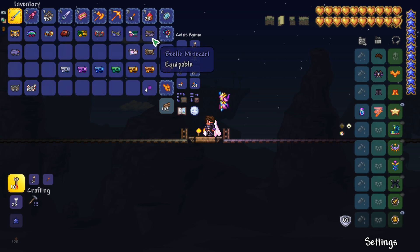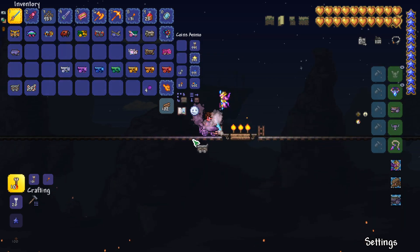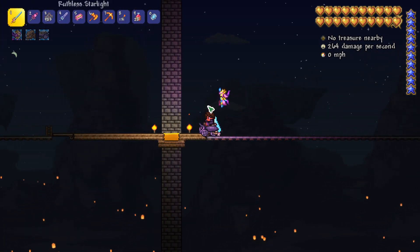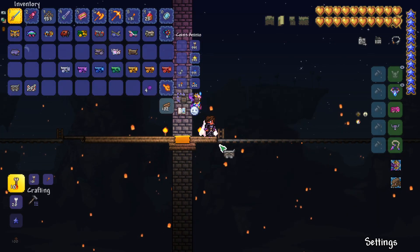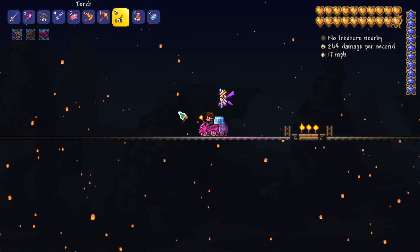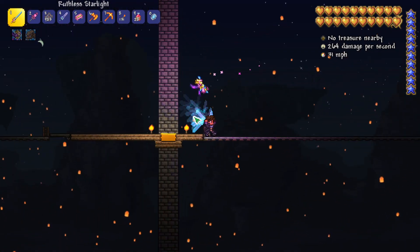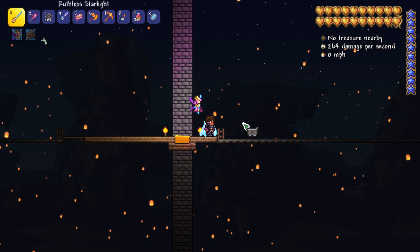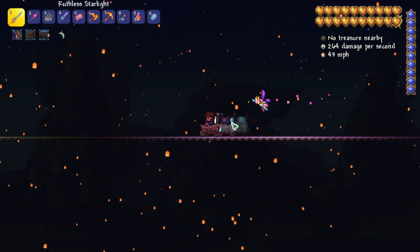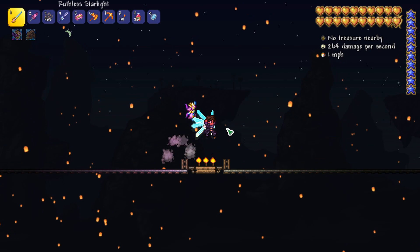Then we have the beetle minecart, which can be crafted from beetle husks — the minecart and beetle husks you get from the golem. It doesn't have any special effect, but it does have a cool look to it: riding a beetle with some exhaust coming out. Next is the pigron minecart, which you can get from the pigron enemies — it's got an angry pink pig, just like when you fight the pigrons. Then we have the Dutchman, which has a boat appearance with a flag, cannons on the side, and a skull and crossbones. You can have a pirate ship minecart.